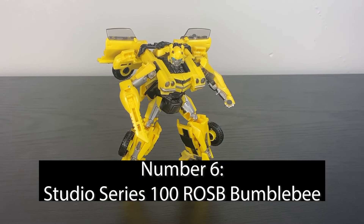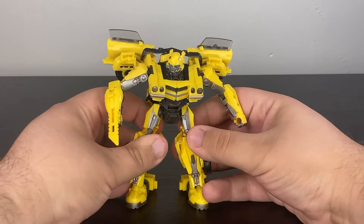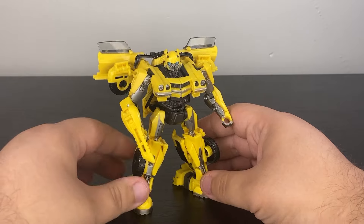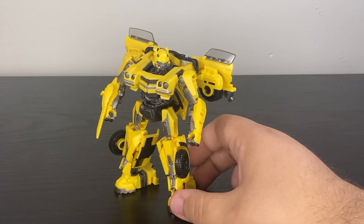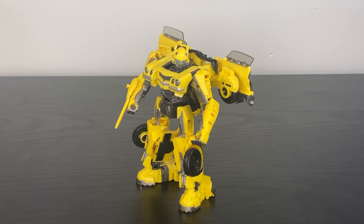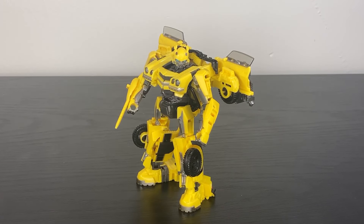At number six, we have the Studio Series Rise of the Beast Bumblebee — Studio Series number 100 — and it's a wonderful figure. A great deluxe that invokes the Bumblebee movie, particularly his last scene with Optimus, but using his Rise of the Beast design, which is probably my favorite movie design we've ever had for Bumblebee. Great articulation; my one gripe is they could have painted the knife blade silver, but other than that I really adore this figure. The paler yellow looks more like the actual movie, and if you're in the market for a modern movie Bumblebee, this is probably the best figure he's received in a long while.